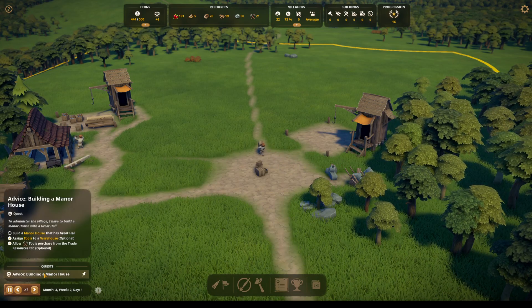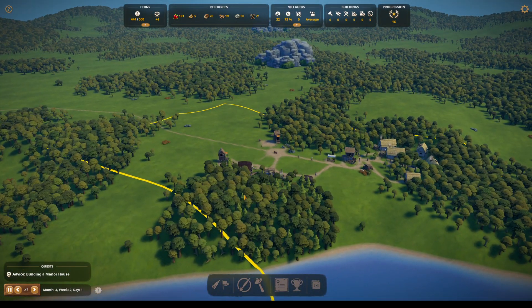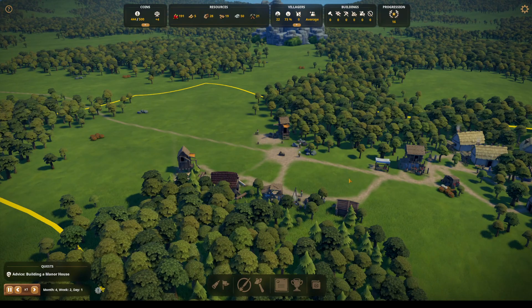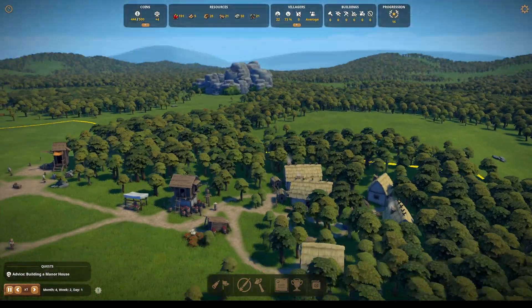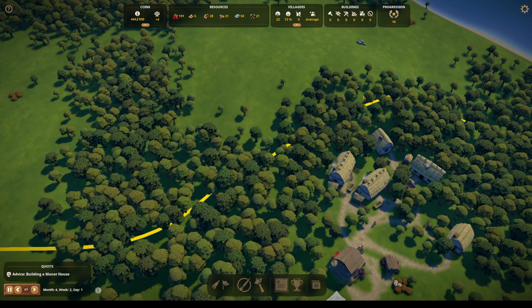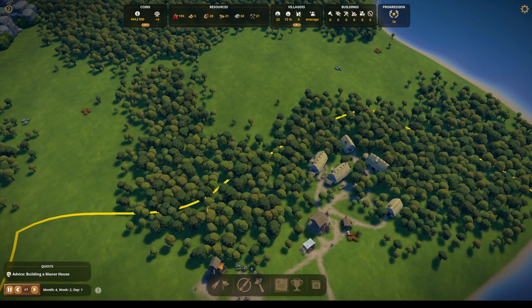Let's take a look here. We need to build a manor house. We talked about the manor house being close to the settlement, and I think we can do settlement all around here and then have that manor house in this area.